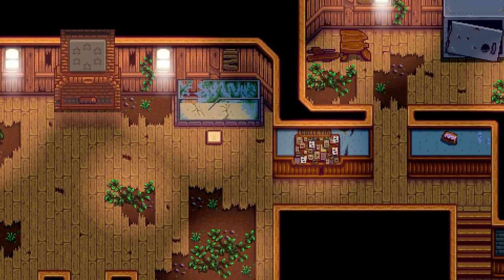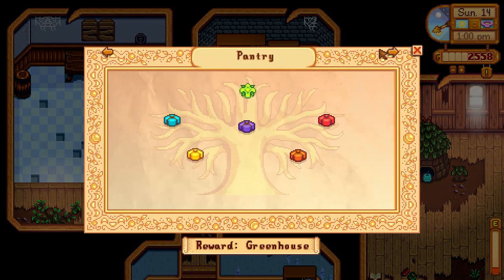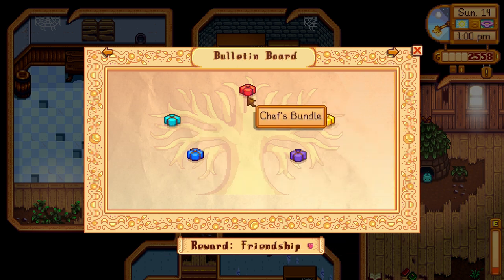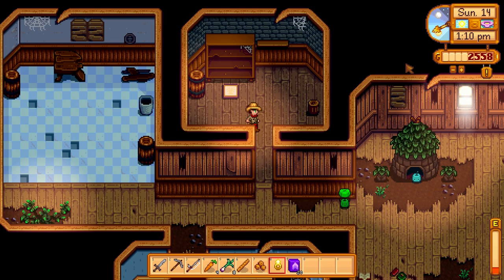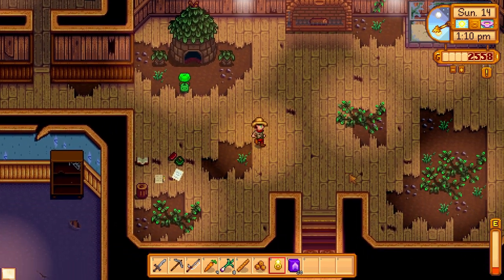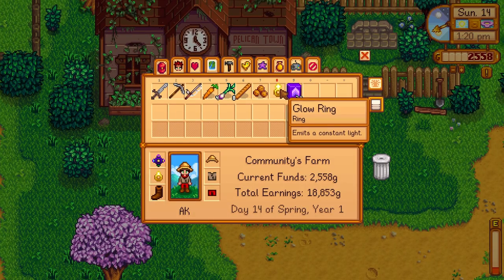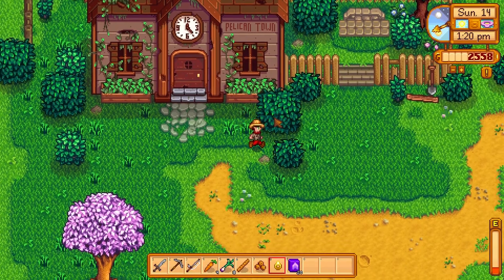Bulletin board unlocked. Essentially what that does is it adds other options here for this menu — the boiler room and the bulletin board. And the bulletin board, of course — there's the red cabbage. This is why you need the traveling cart, this is why we check it for this red cabbage. Everything else you can get in year one, but the red cabbage cannot be obtained by any other means. So we'll throw on this glow ring — call it an upgrade — and let's go to the mine.